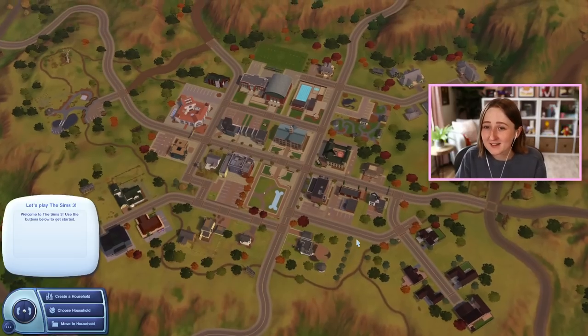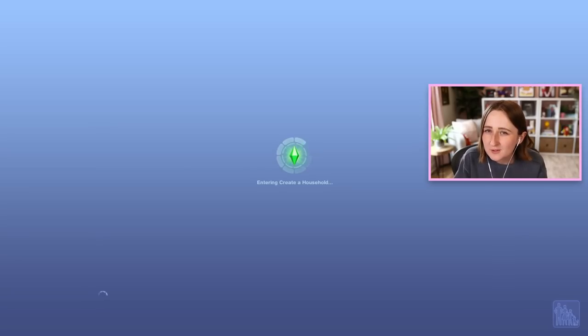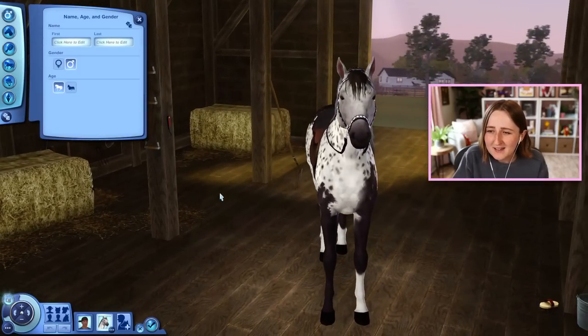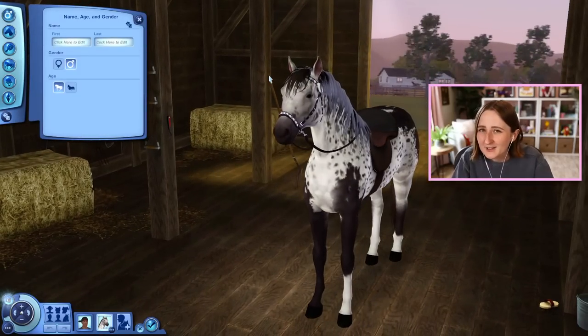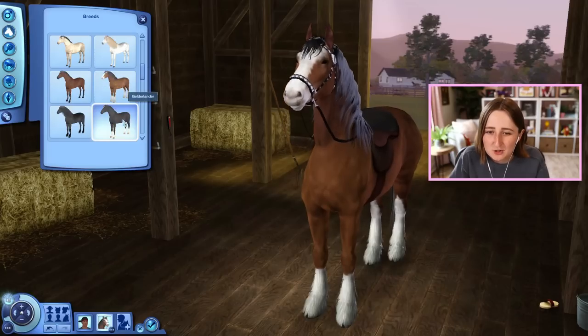I think in preparation for this new horse pack, we should probably go back and study up on The Sims 3 horses. I am excited about this because I think Appaloosa Plains is my favorite of all The Sims 3 worlds, and the horse create-a-sim — create a horse, whatever you want to call it — is kind of interesting. It'll be fun to compare The Sims 3 horse maker versus The Sims 4 one, because I do think The Sims 4 one's going to be a lot more detailed. We had some pretty decent options in The Sims 3; you could pick a breed and we had quite a few to choose between.